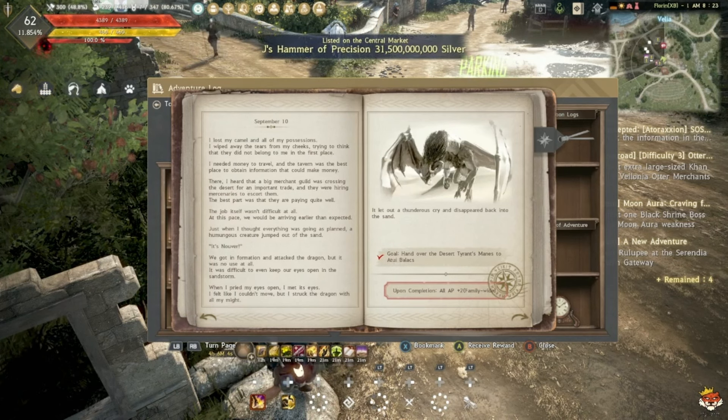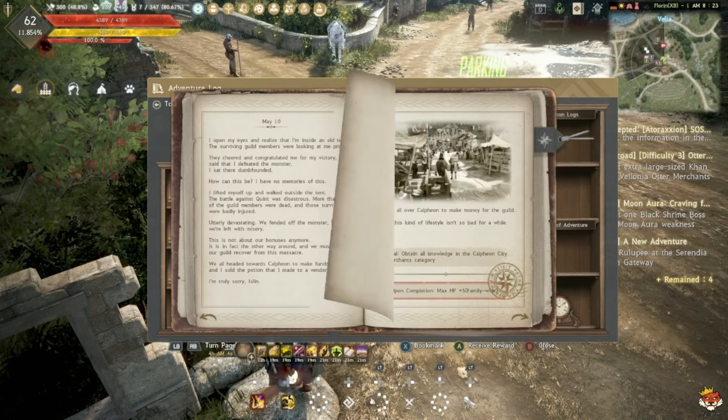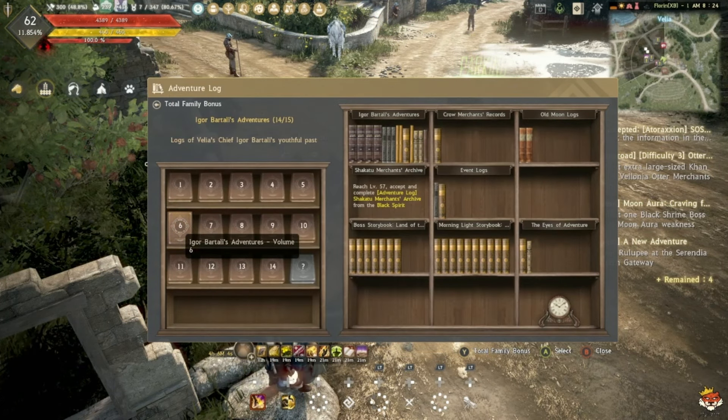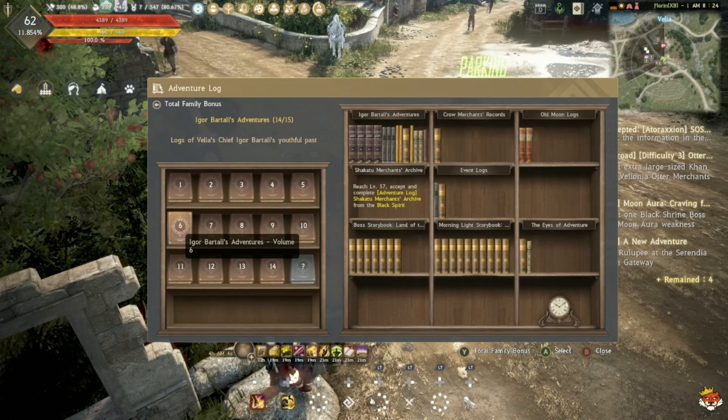In Book 6 you also get an extra 1 AP, plus things like max Stamina, max HP, Accuracy, Evasion, more inventory slots, and more weight. Adventure Logs — especially Old Moon Logs and Eager Vitality books — are definitely worth doing; they'll help you quite a lot.